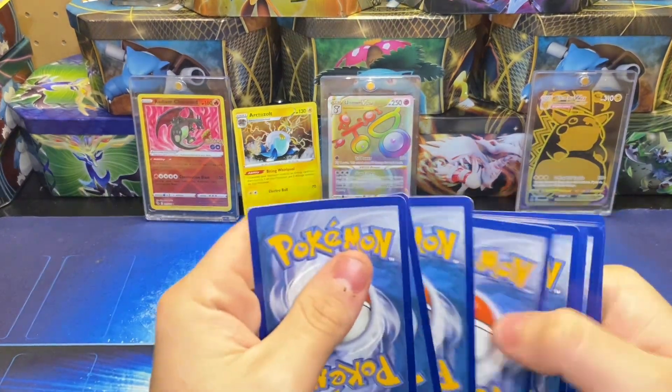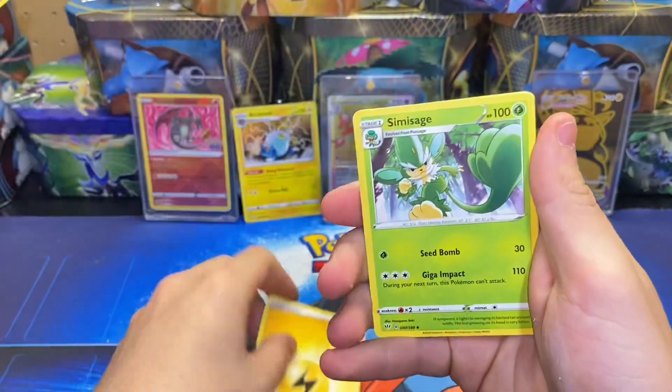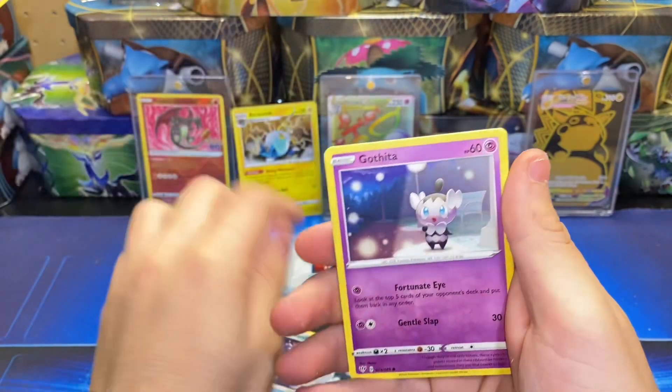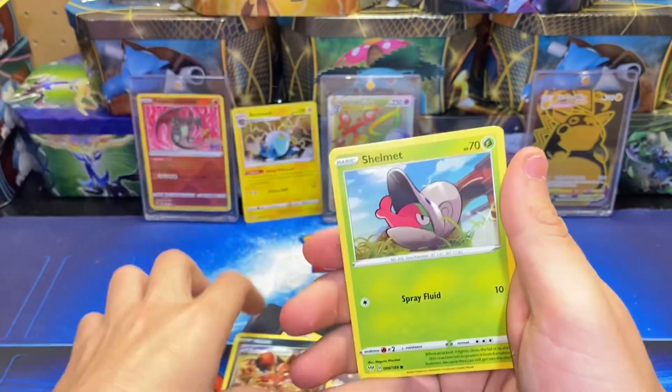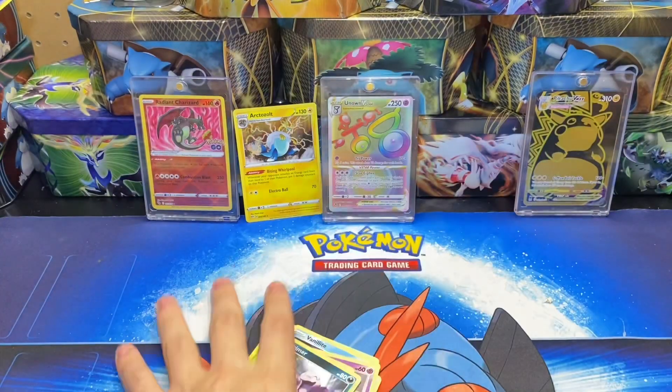One, two, three, four to the front. We have an Electric Energy, Pansage, Billowing Smoke, Turbo Patch, Vanillite, Gothita, Nickit, Shellmet, Grimer, Rose Tower for the reverse, and an Anthro non-holo rare.